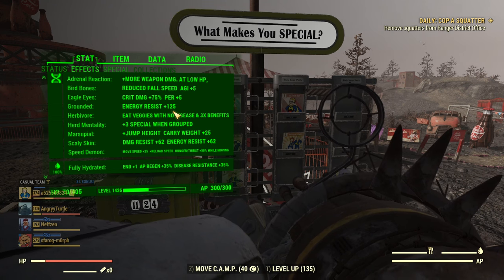If you plan to use any typical energy weapons you cannot use Grounded. Then Herbivore for veggies, Heart Mentality for extra special, Marzipiar for jumping higher, Scally Skin for tankiness, and Speed Demon for move and reload speed.